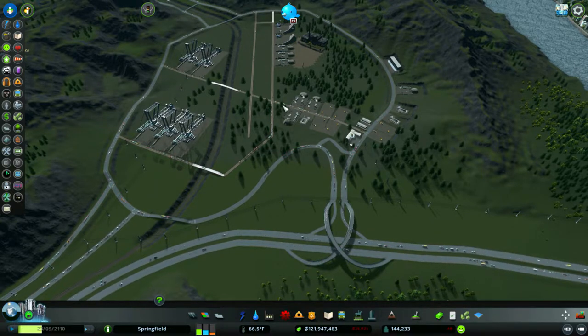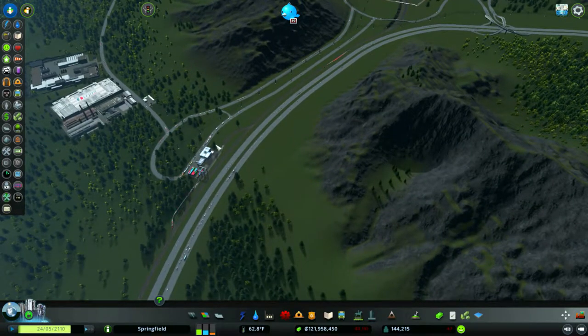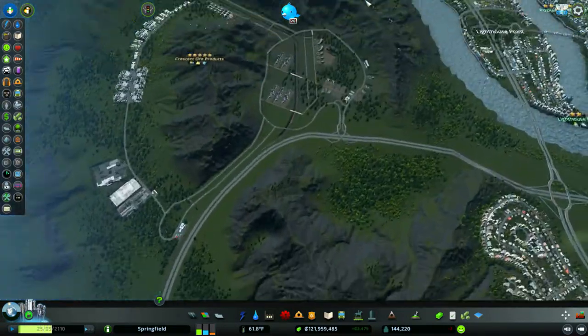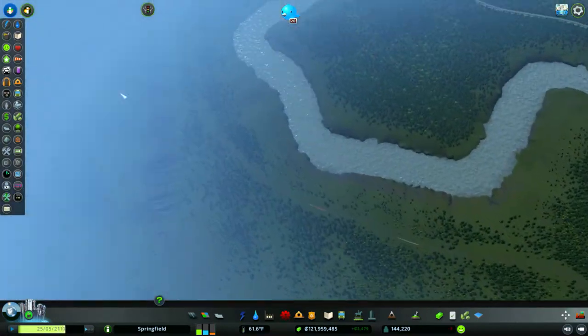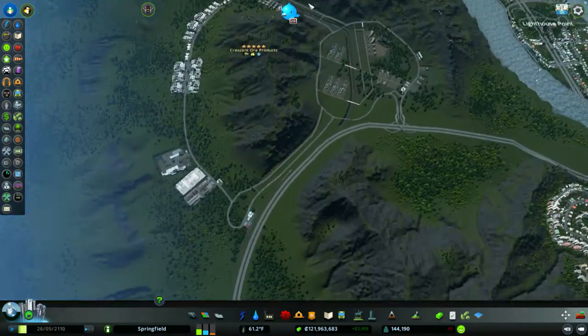We have some two-way dirt roads in here where we have our mining. Down here I have a one-way road that connects to our train station and then back up. This train connects to tracks that are not connected to the rest of our town — these tracks connect to this section of the town and go up and off. So it's a totally different set of tracks than our other tracks.